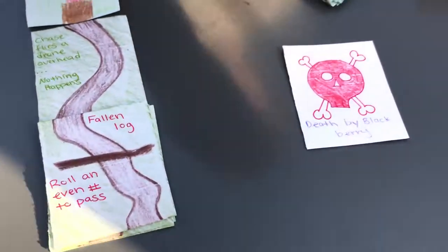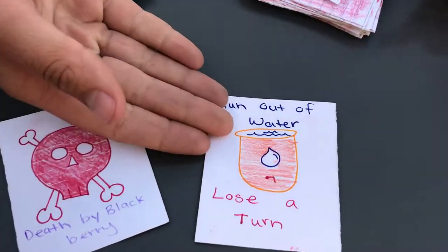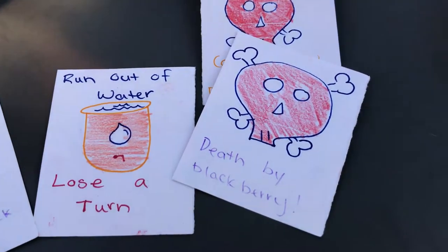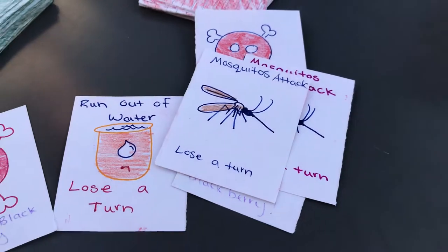Our calamity cards have different things like death by blackberry. You run out of water so you lose a turn. You catch the yellowjack. Lots of things that can happen that absolutely kill you, like mosquitoes.